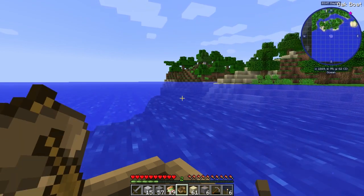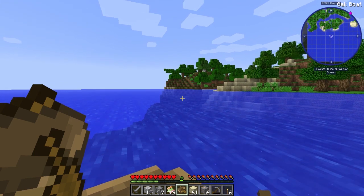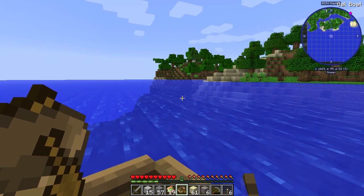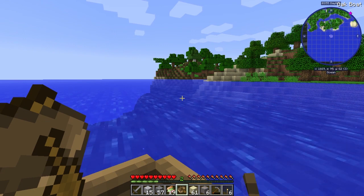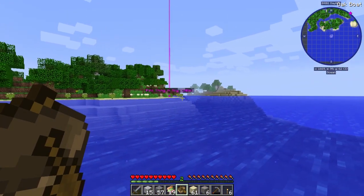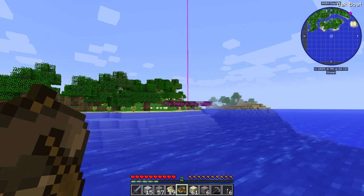Ignore the middle number. I think the X and the Y stays at 62. It doesn't stay at 62 — it's your height, Patch. If you jump up and down it will change. Right, but that's the last number. Oh! I can see the pink thing in the sky — it's got a great big beacon on it! No, that's because that's your waypoint you set.